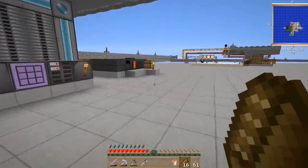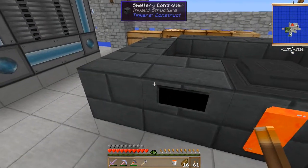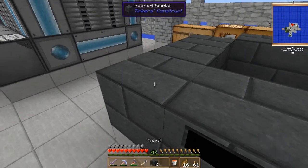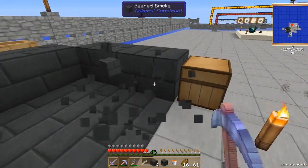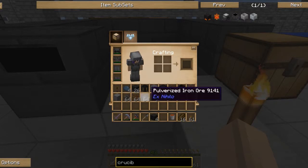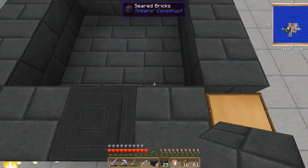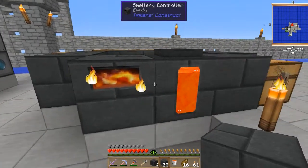Now we have a basic smeltery, but we need one more thing: the drain. That's why there's no activity on the smeltery yet — you do need a drain. I accidentally placed the controller on the first row of the three-by-three; it should be outside that three-by-three area. Once corrected, you can see the smeltery is now active and will start smelting.